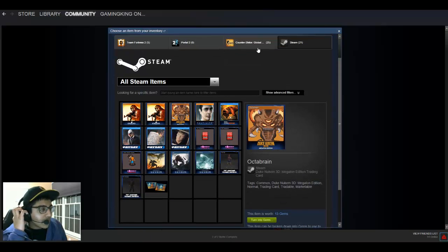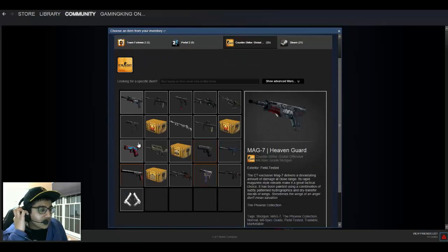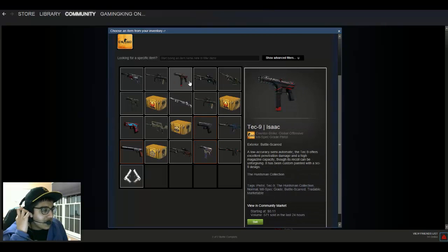If I sold all these cards, I'd probably make about $2. And here are all my CSGO skins. These are worth a lot of money — overall, this is probably worth about $40.